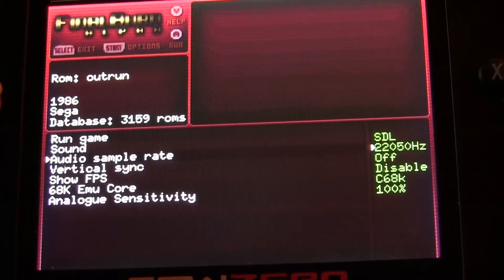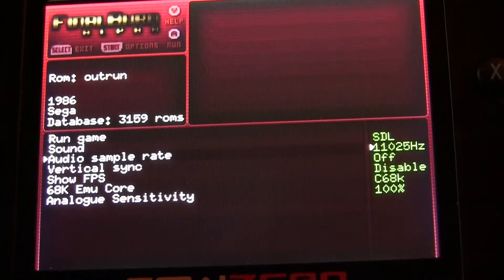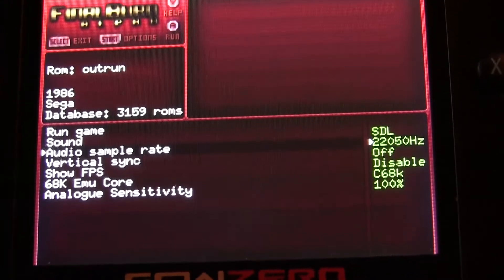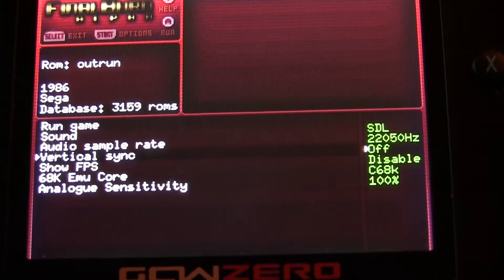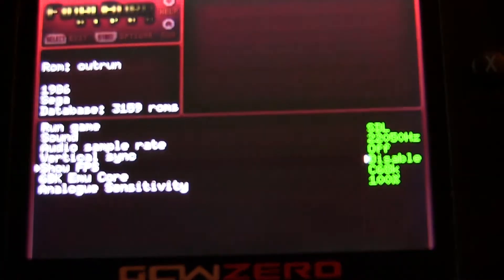Your audio sample rate, you've got 22 kHz all the way up to 48. And then you've got the option for vertical sync — use that if you have any tearing, though it will slow down the emulation a little bit. Show frames per second is exactly that.